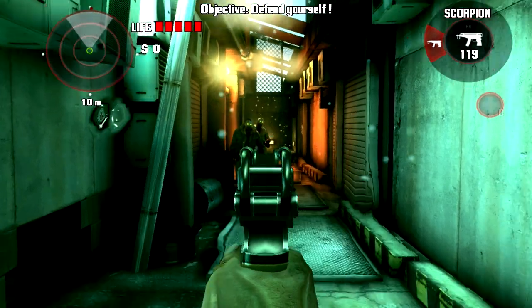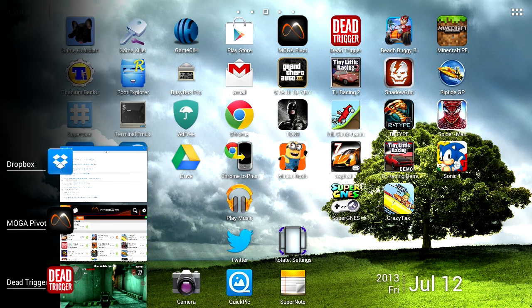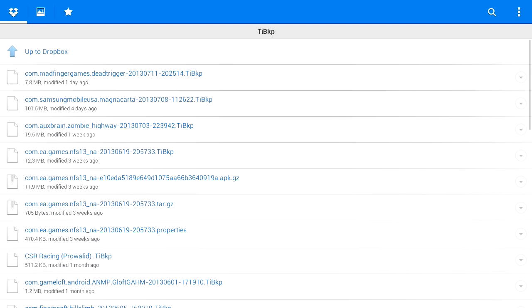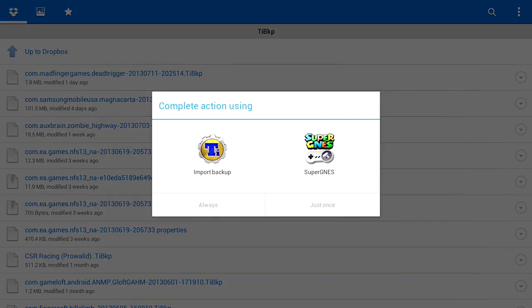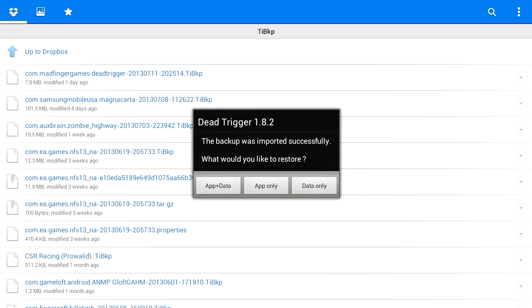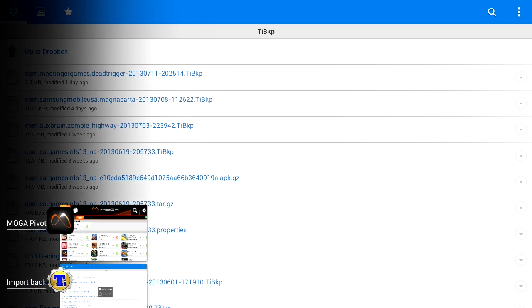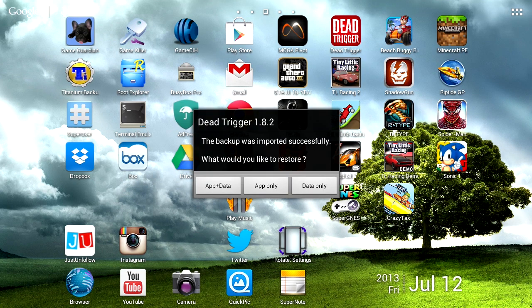I'm going to exit out of this game and swipe it away. I'll go back to my Dropbox, and in here you can see my TIBKP file — this is important, this is my backup. I'll press on it, it will download, and then it'll ask what to import it into. I'll choose Titanium Backup, and when the prompt pops up I'll do data only since I have the game installed. And we're done with that.